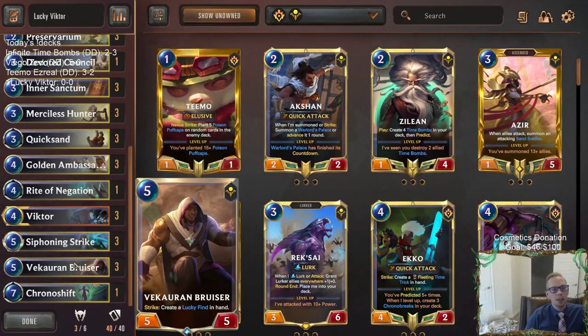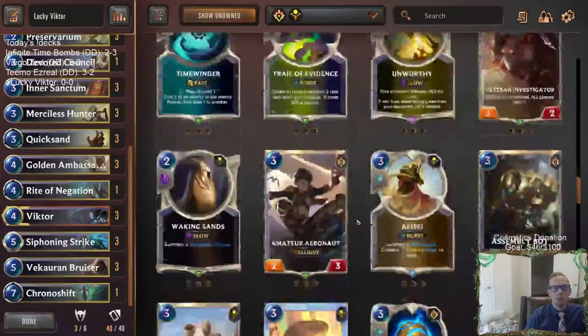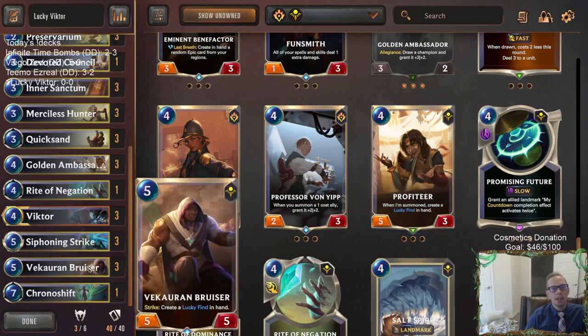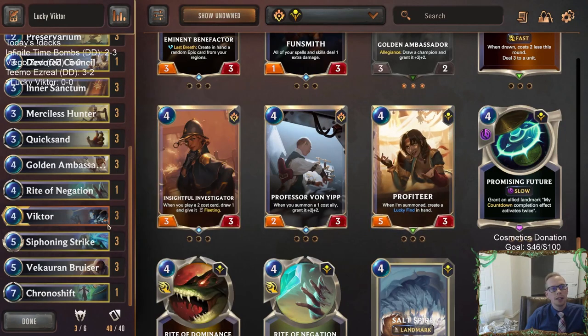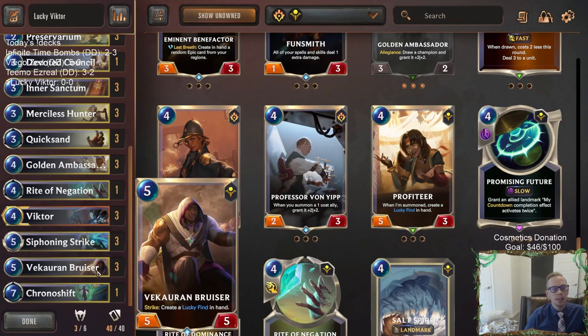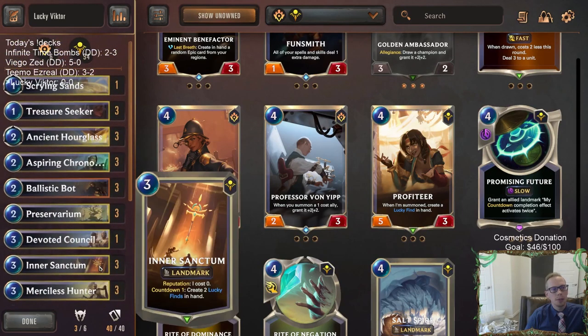We're playing this new card, the Bruiser, that can strike and create a Lucky Find. Each time this thing strikes, we're making Lucky Finds that will buff up our Victor. Last time we played this deck, we had the four-mana Profiteer. The Bruiser is a nice upgrade because we're already clogged at four between Ambassador and Victor, and the Bruiser can create multiple Lucky Finds. It's a five-five, so the extra two health and one extra mana isn't a big deal given curve considerations.